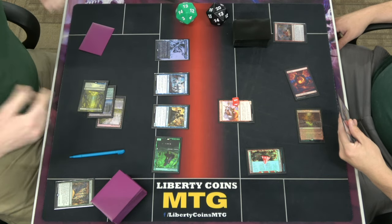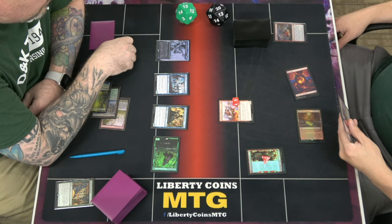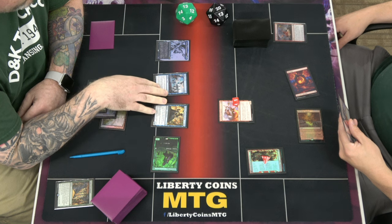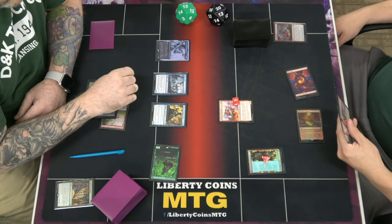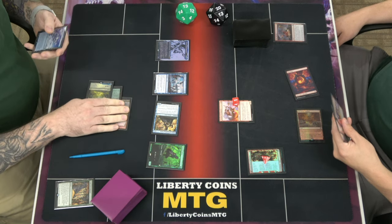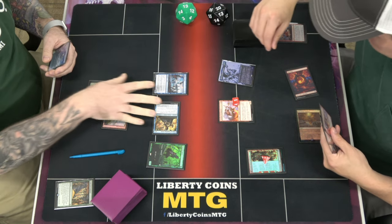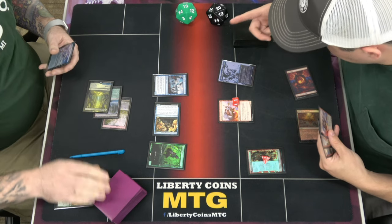I'm shaking because — combo! So other creatures, the blue creatures I control: whenever this creature becomes tapped, draw a card, then discard a card. Okay. Agape, Phyrexian blue: target creature I control becomes a blue artifact in addition to its other card types, activated as a sorcery. Other artifact creatures get plus one, plus one. So we're going to untap this for right now.